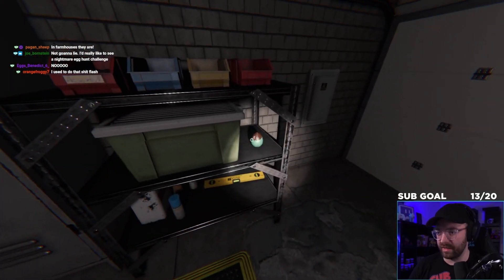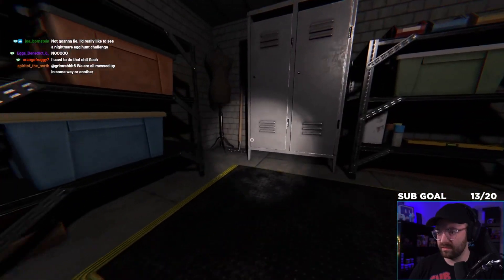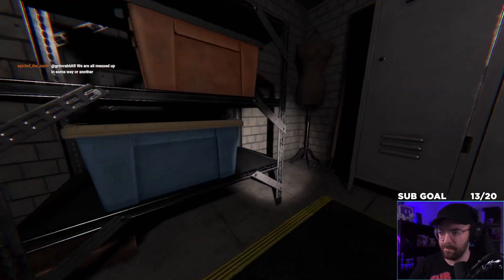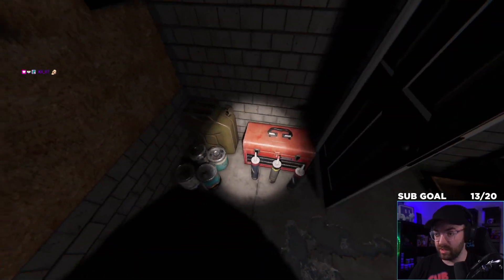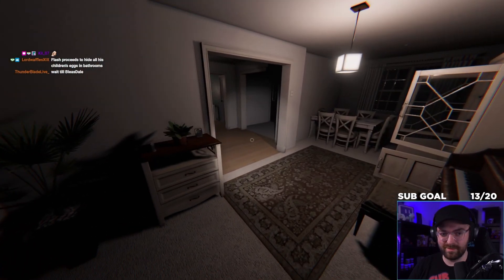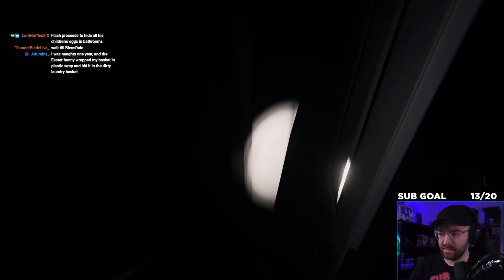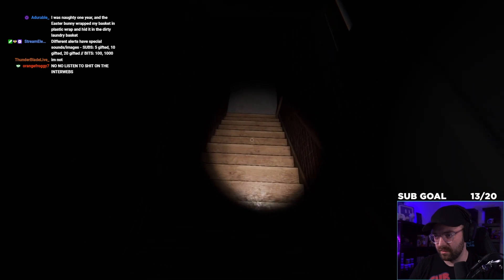Just sit here and look for a shine — basically just look for that glimmer. Nothing back there. They should give you the ability to hide all these eggs — you'd literally stump people. Proceeding to the basement. Last time there were some on the stairs so I want to be careful, but I don't see any on the stairs.